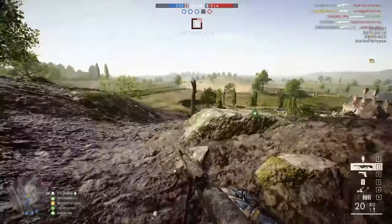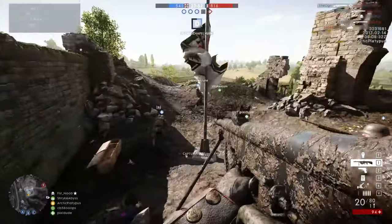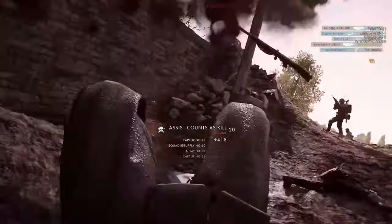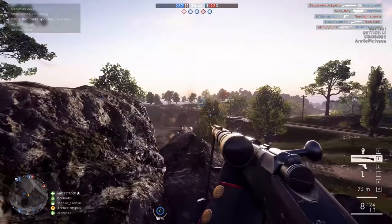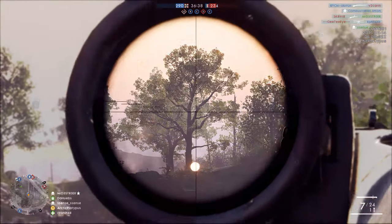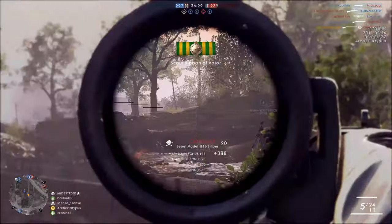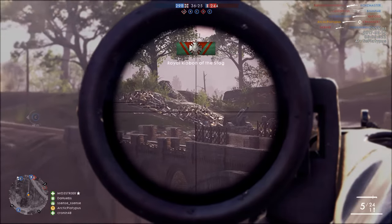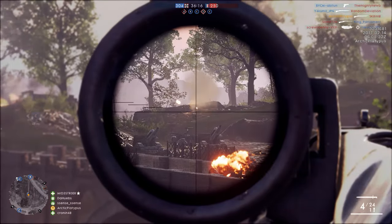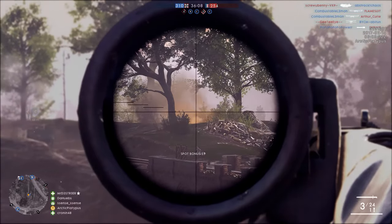Moving on to the last gun I'll be covering — there is another gun for the pilot and tanker but I'm just going over the main classes. The last gun is the Lebel bolt-action rifle for the scout — eight rounds, tube-fed, so the reload is a bit long since you have to load each individual round with no clip loading. That was actually one of the major downsides of this gun in real life compared to the Gewehr. But it was very innovative for its time — in 1886 it was the first gun to ever use smokeless powder, which gave it a big advantage at extended ranges.